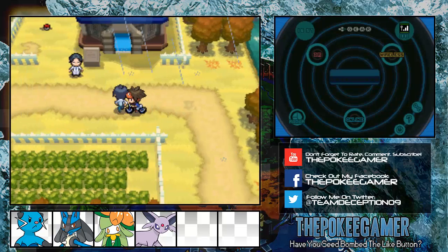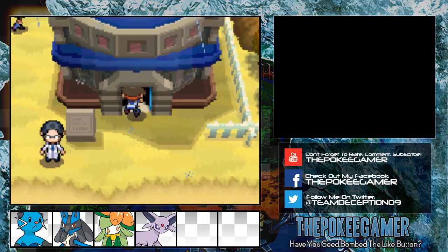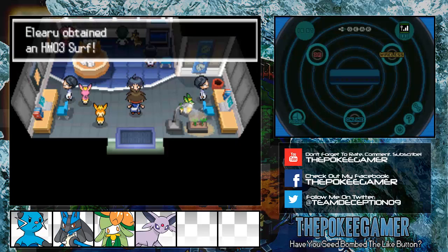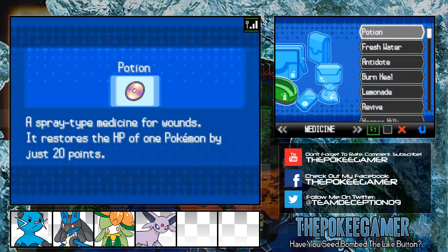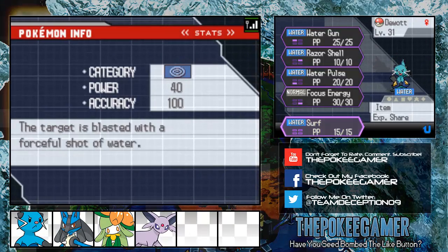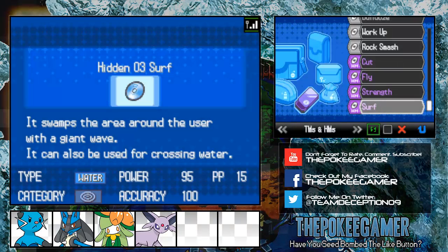We're basically just getting experience and exploring around. Now there's another cool thing that you can do on this route, and that would be here in the Weather Institute. You'll notice there's a bunch of Deerling in here. The scientist isn't going to say anything too relevant — he's just going to give Surf, which is the only relevant thing he does. We have a very good base power water move that we can now give to Duant, which is always nice. It's going to be kind of useful for Chargestone Cave when we get to it.